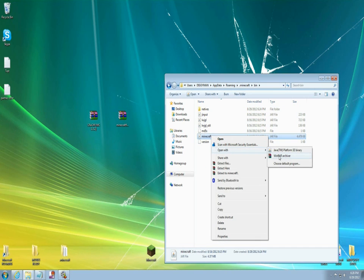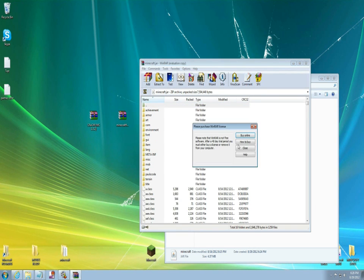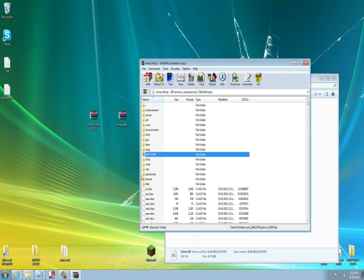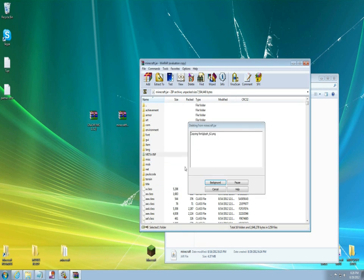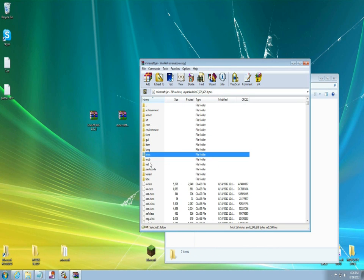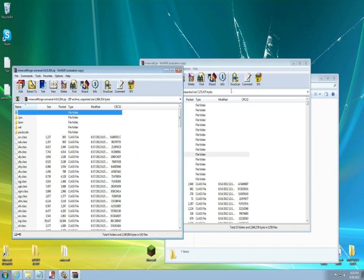Find the file called minecraft.jar, right-click it once and open it up with WinRAR or 7-Zip — I'm using WinRAR. Find the META-INF file, right-click it, go down to delete and delete that file. Now let's install Forge.